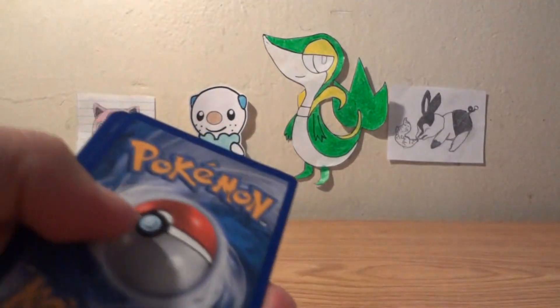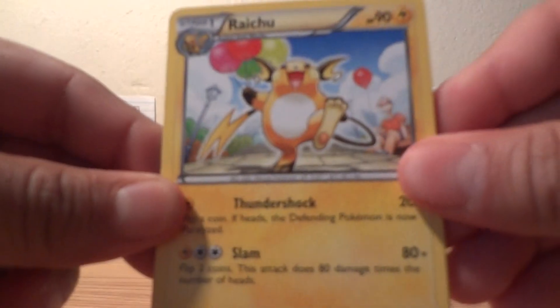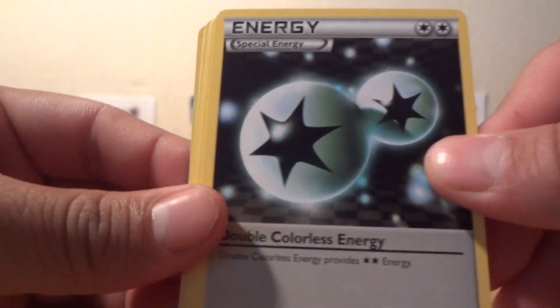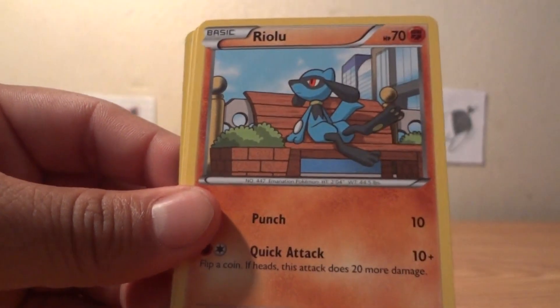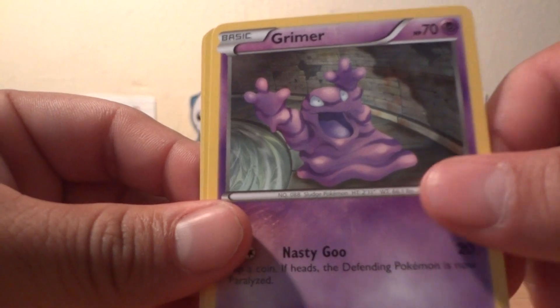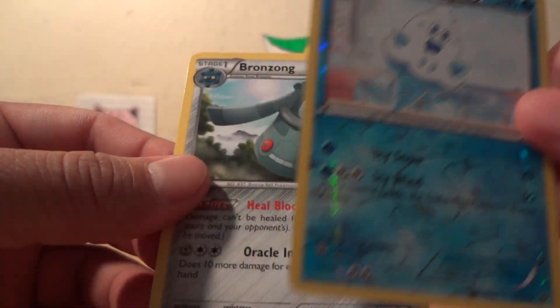Hopefully I can pull a full art. Something nice here — and this tin is already better than my first tin since I got two holos already. Third pack: Double Colorless Energy, Krookodile, Riolu, Staryu, Pikachu, Scraggy, Grimer — the reverse is a Vanillish.